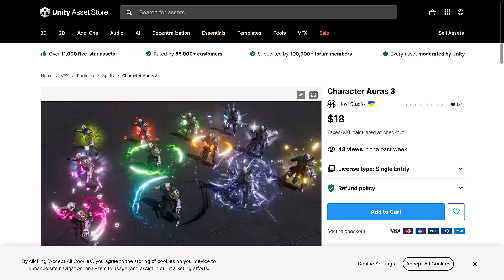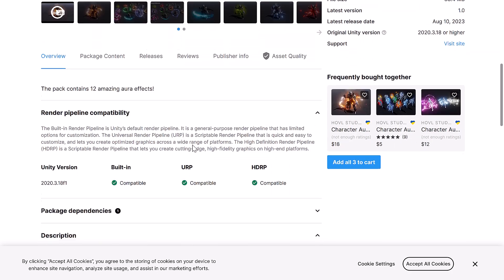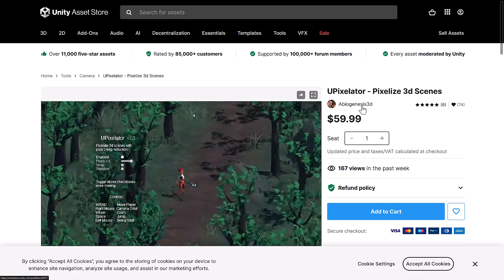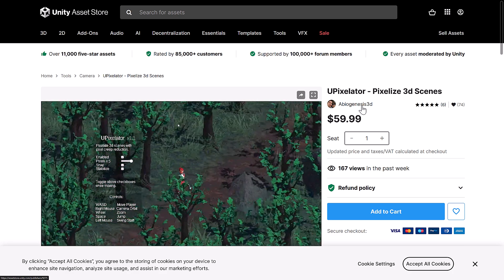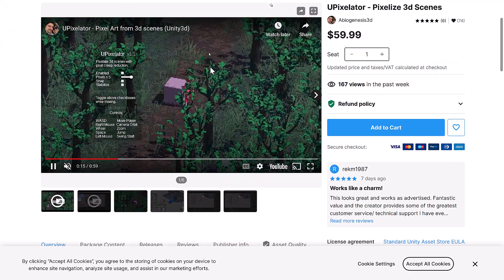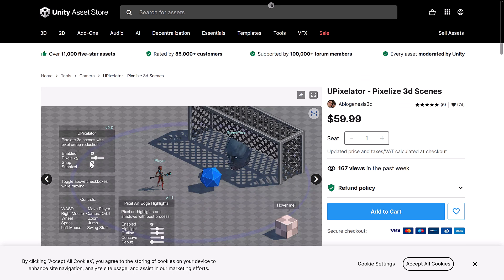Next up, we have Character Auras 3 — basically a bunch of particle effects around a character. So if you're doing spell effects or shield effects and so on, this one is for all three major pipelines as well. Next up, we got YouPixelator. They're actually kind of cool — they basically take a traditional 3D rendered scene and render it in a pixelated art form. So if you're trying to get that pixelated style but your source material is full 3D, this is basically a shader library that gives you the ability to pixelate your 3D scene. Obviously you've got control over how much pixelation, subpixels, and so on.